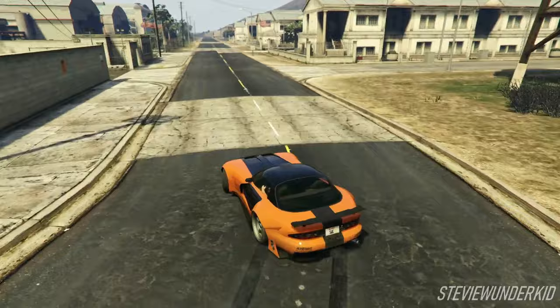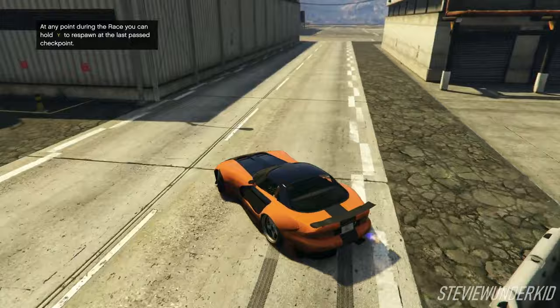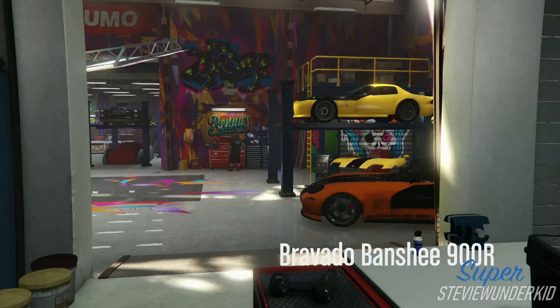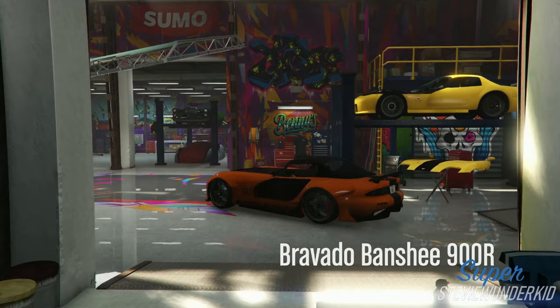This is a pretty pricey build, but the final product is definitely worth it. Not only is this build a pretty good match to Han's car, but the Banshee 900R is also one of the best drift cars in the game, and is overall a blast to drive. Anyways, let's go take the Banshee into Benny's and start this build.